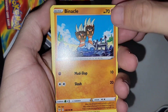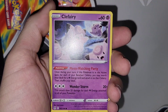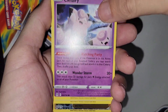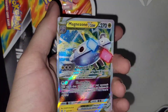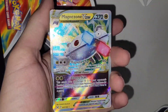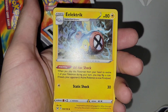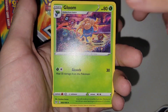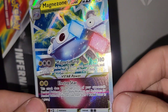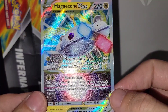Binacle, Murkrow, Wurmple, Clefairy, Lickitung, Miss Fortune Sisters — oh! Magnezone VSTAR, dude! This box was legit. I already have this card but hey, I'll take it — I have two of them now. Dude, I wish I would have got Giratina VSTAR, dude — what the heck. I'll take it though, I ain't complaining. Magnezone VSTAR, sick!